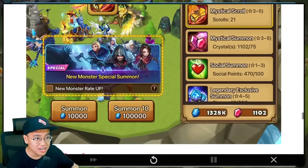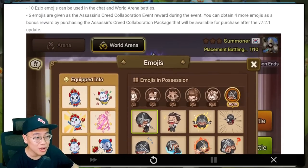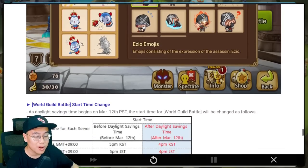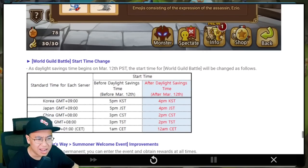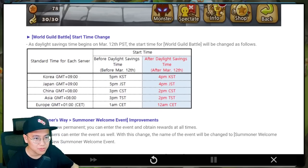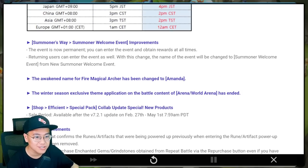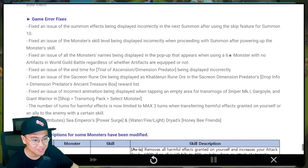Rate up banner — does it really work? Who knows. We have new Ezio emojis that look pretty cute — more ways to tilt your enemy in RTA if you have emojis turned on. And some information stuff: they changed the name of the Fire Magical Archer to Amanda, because she used to be called Cassandra. Now she's been renamed since nobody cared about her. Feels bad for her.